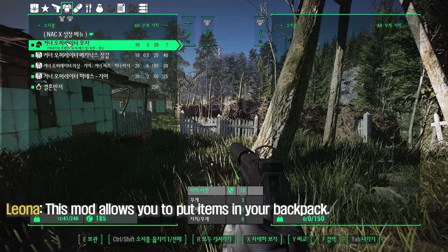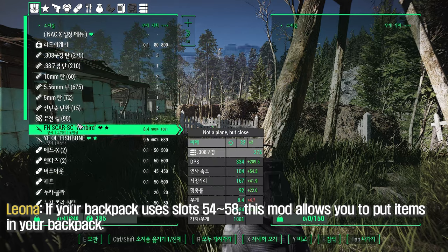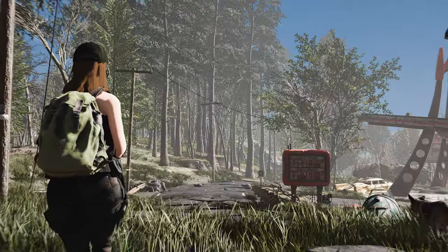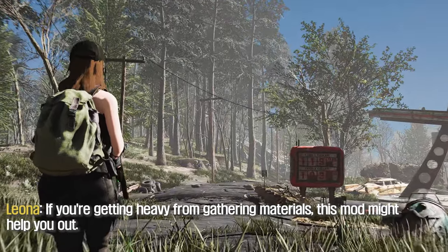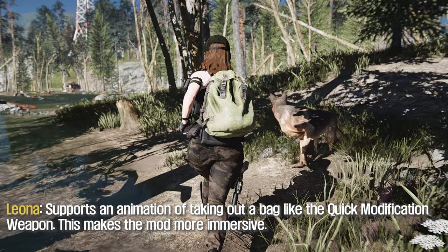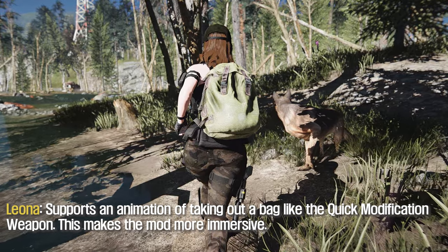This mod allows you to put items in your backpack if your backpack uses slots 54 or 58. If you're getting heavy from gathering materials, this mod might help you out. It supports an animation of taking out a bag, similar to Quick Modification Weapon, which makes the mod more immersive.